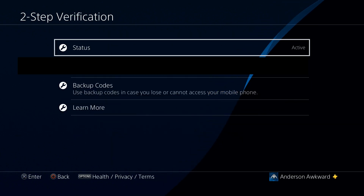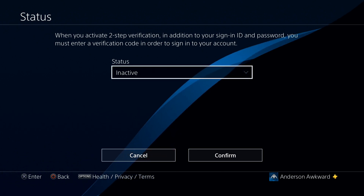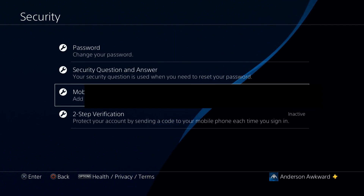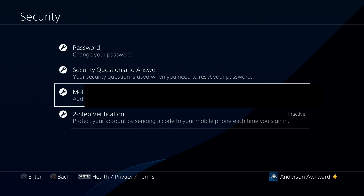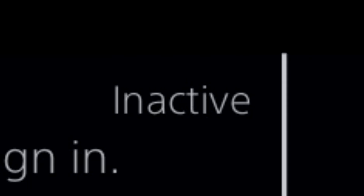When we're back to deactivating, we can head up here to Status, and just down to this little drop-down menu, select Inactive, and Confirm. Nice and easy. I'm glad PlayStation doesn't have us input a bunch of codes or passwords or anything. We can just deactivate it, and it is now inactive — you can see in the corner again it is inactive.